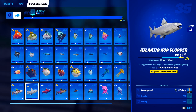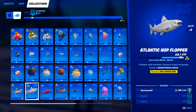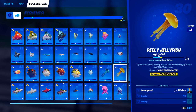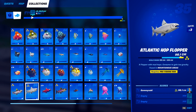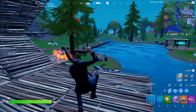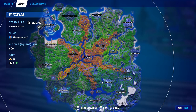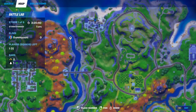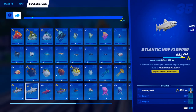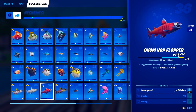For fish 35, the Atlantic hop flopper, this one is a little bit more difficult. It is required to be caught with a pro fishing rod and you need to be in a mountainous area. It's good to do this one in tandem with the Peely jellyfish because they have the same requirements. Come over to the mountainous area, break the fishing barrels for a pro fishing rod or go up to the fishing house at Craggy Cliffs, break all of those barrels, and you'll eventually get yourself a pro fishing rod to catch the Atlantic hop flopper.